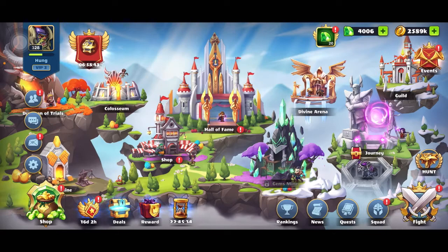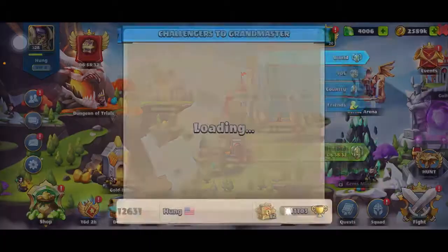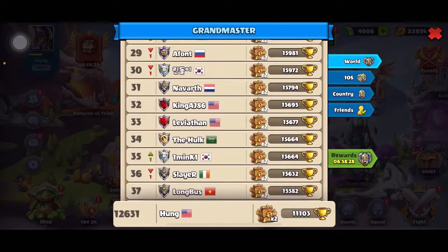Secondly, you can go to the leaderboard, which is the ranking here. You can look at the top players and choose based on what they are running. However, this is not as realistic as the first suggestion, so I think you should stick to the first one — but you can always try this as well.